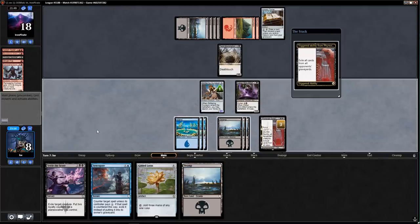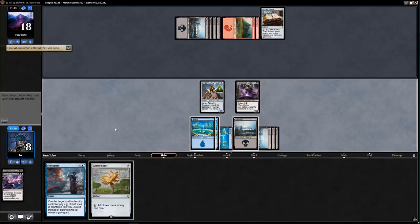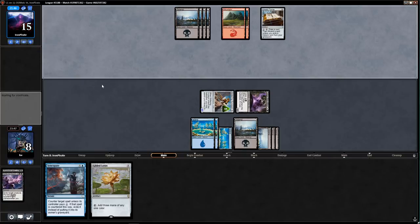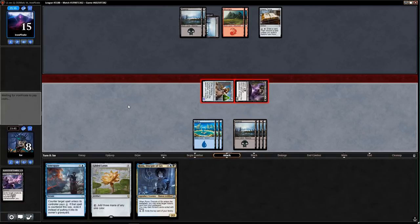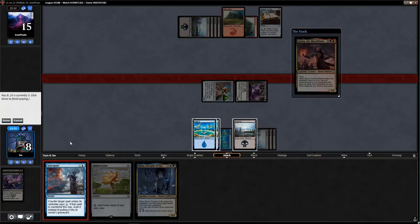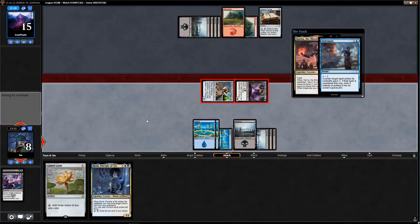Urza's Tome is nice but if they don't have historic cards to exile it's not as effective. Feral Abomination — I'm going to Settle the Score on the Abomination and leave up Syncopate for two. If they don't have anything then next turn I can leave up Syncopate again. Rona's Disciple — oh, that lets me exile the Scriptures. I want to play it in the same turn. Garna — we're going to Syncopate Garna. Kind of wish I played Gilded Lotus first — but it's exiled.